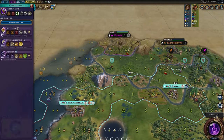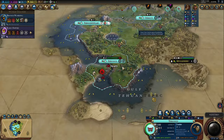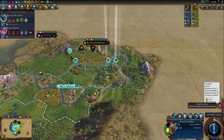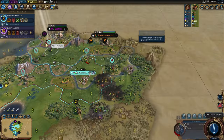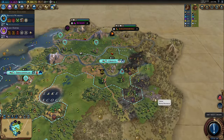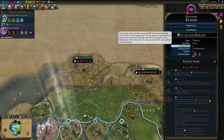Montezuma's ability also synergizes with the Eagle Warrior and builders. Gifts for the Tlatoani allows your luxury resources to provide amenities to two extra cities — spreading to six cities instead of four. Most importantly, your units get plus one combat strength for each different luxury resource improved inside your territory. This affects all units including Eagle Warriors, letting you farm city-states far longer, and also applies to apostles and missionaries.